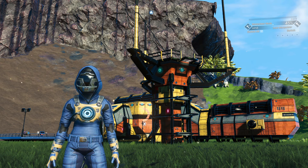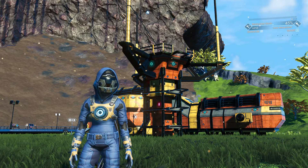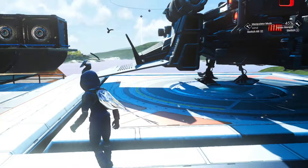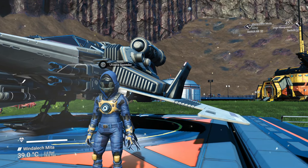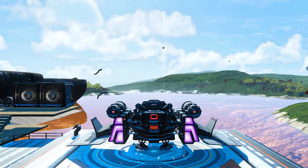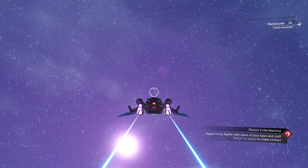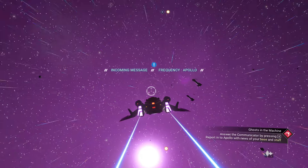Hello everyone, this is KJ and welcome back to No Man's Sky 2024, or Late Night with KJ. It's super late. We're going to continue with the Artemis mission — we're actually doing Ghosts in the Machine right now. We just finished our contact with Apollo's contact, expanding the base business, and now we're supposed to return to space to make contact with Apollo, and probably go to the anomaly and get paid.